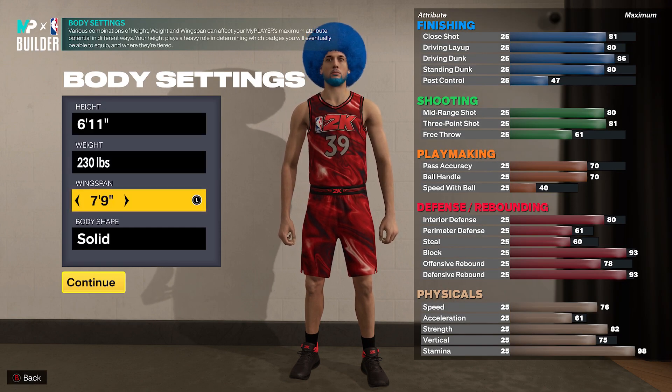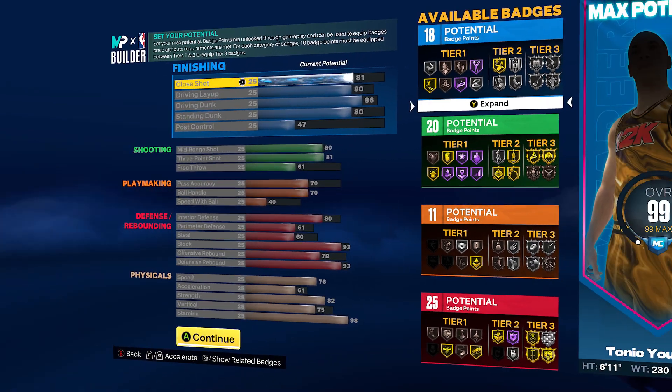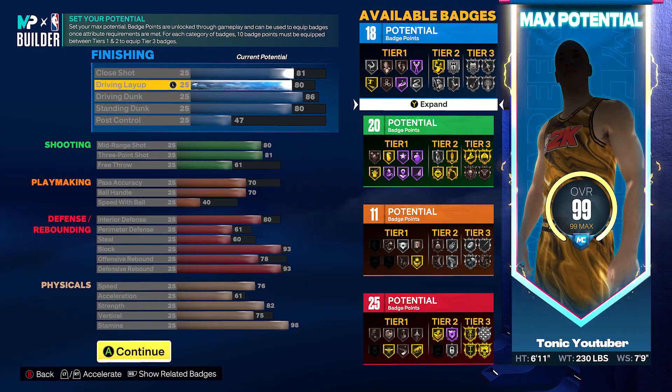So you want to make it at power forward — 6'11, max wingspan, and 230 on the weight. Now I'm going to explain every decision: why I went this height, why I went this wingspan, why I went this weight.